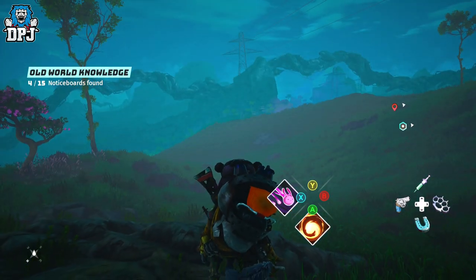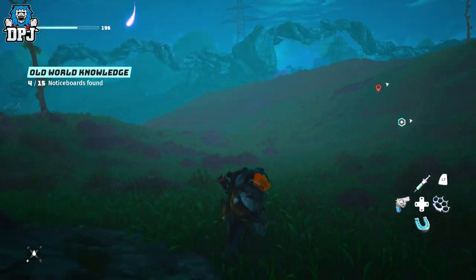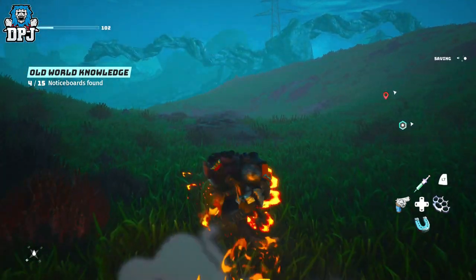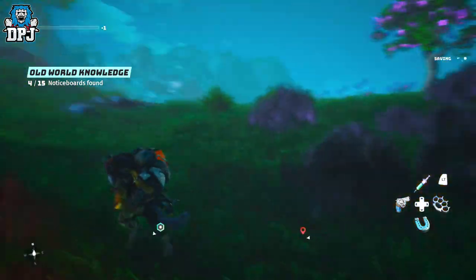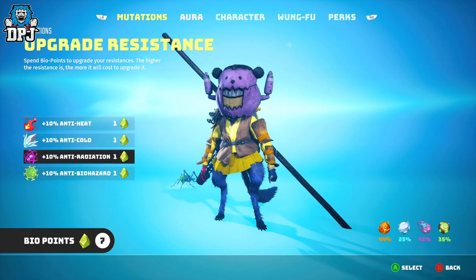These abilities will use up your Kite energy, so keep an eye on that in the top left. But these abilities can be very helpful for sure. Another thing Biopoints are seriously helpful for is your character's resistance, which you can also see under the resistances tab within mutations.